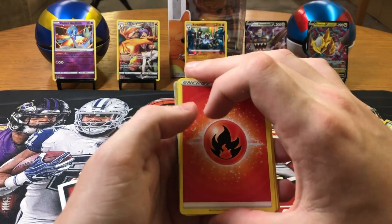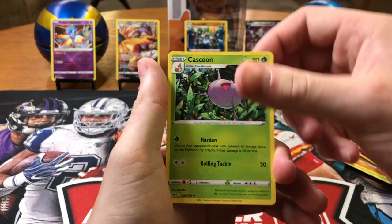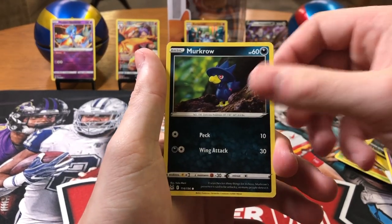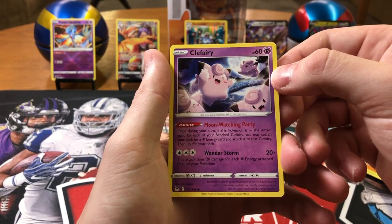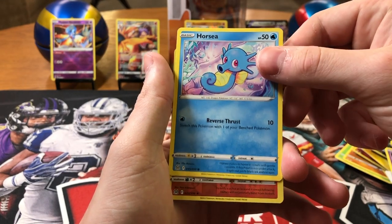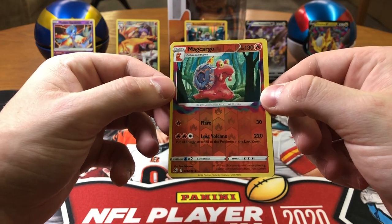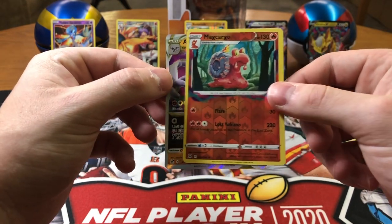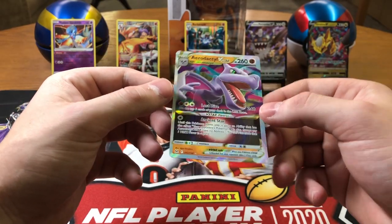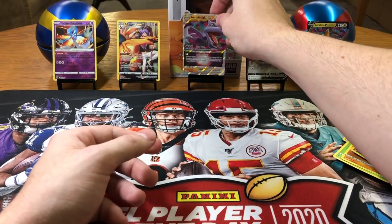Do we have a V-Star back here? Fire, Mirage Gate, Cascoon, Ambipom, Wurmple, Murkrow, Clefairy with multiple Clefairy on it — that's kinda cool — Lickitung, Horsea, Mad Cargo, reverse holo rare — and WOOO! Aerodactyl V-Star, baby! Look at that! That is so cool!